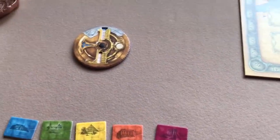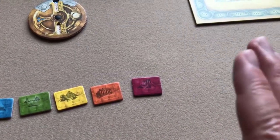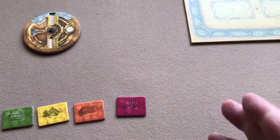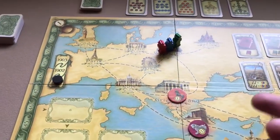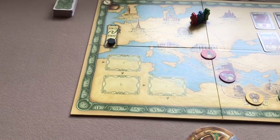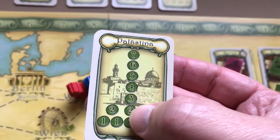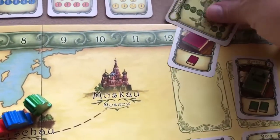One clarification on final scoring: when determining who has the most specialized knowledge in each category, only the technical books count — assistants and notes do not count. The 'notes' are the same as the rumors and legends cards. The summary cards near the board show what value artifacts are in each bag and how many, so you can judge whether it's still worth digging at a site as the game progresses.